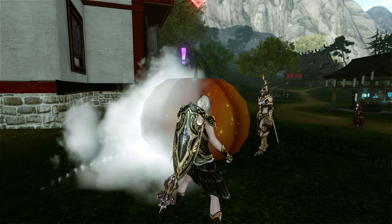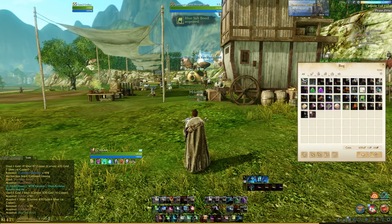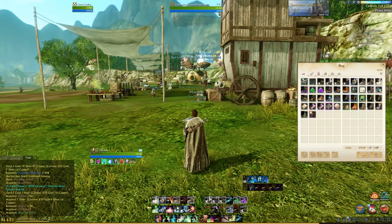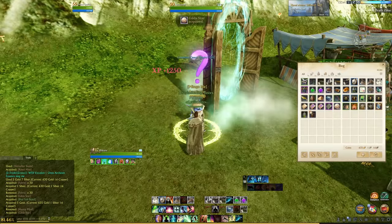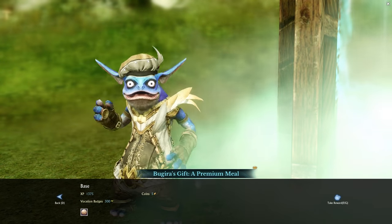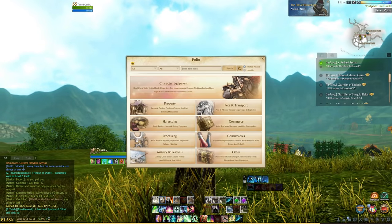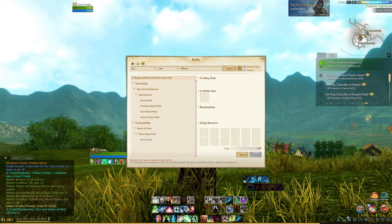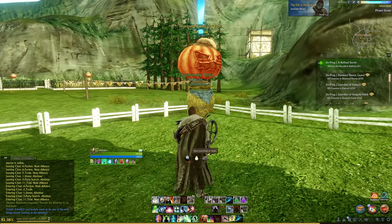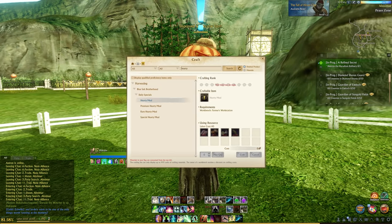You can also craft hearty meals which give a total of four daily quests. Craft the meal, click on it in your inventory, then hand them into an NPC. Each quest rewards you with five gold, one gilder star and 300 vocation points. To find out how to craft hearty meals, press O to open the folio, type in 'hearty' and buy everything you need off the auction house. To craft them you need to use an improved scarecrow 16x16 farm.